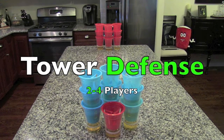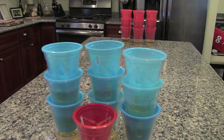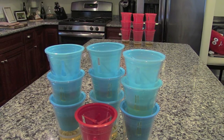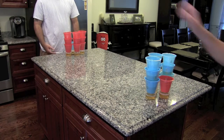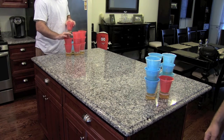The objective of Tower Defense is to make the other team's king cup. You have three towers stacked three cups high to defend your own king cup. These towers can never exceed three cups high. Once a top layer cup is made, be sure to adjust the tabs on the cup underneath to the proper catching position.